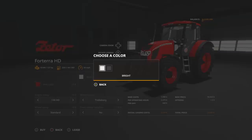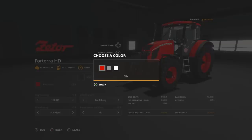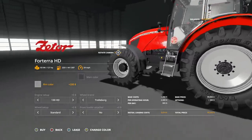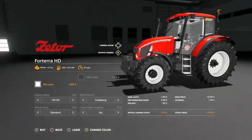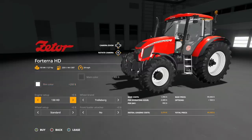We've got a couple different configurations. Main color: we have bright and dark, which changes the paint from a brighter to a darker color — but it's still red. Rim color: we have red, silver (hint to Giants: please add this color), and white — the real white, not a weird white. We also have a couple of engine configurations, which change the color of the tractor itself.